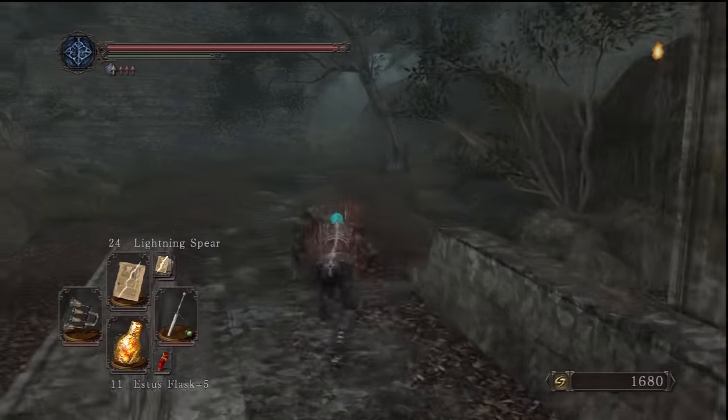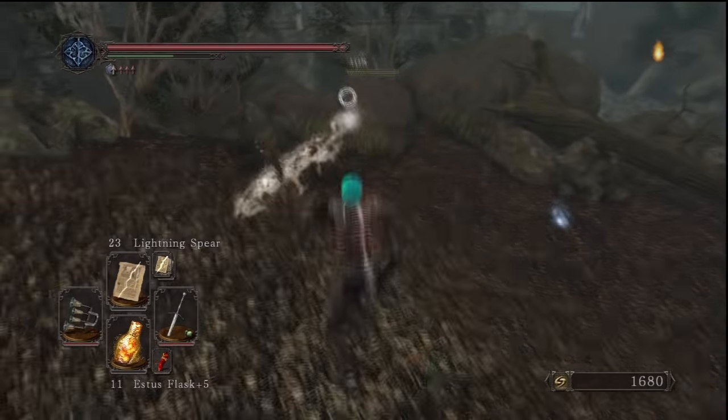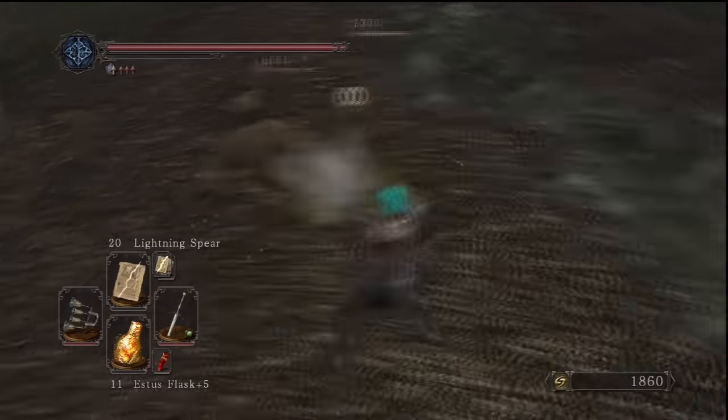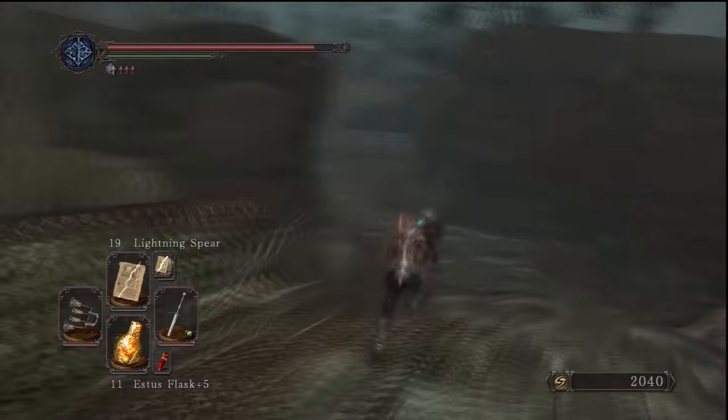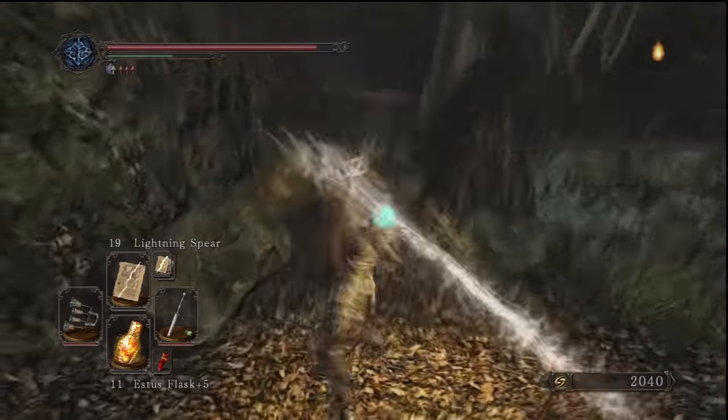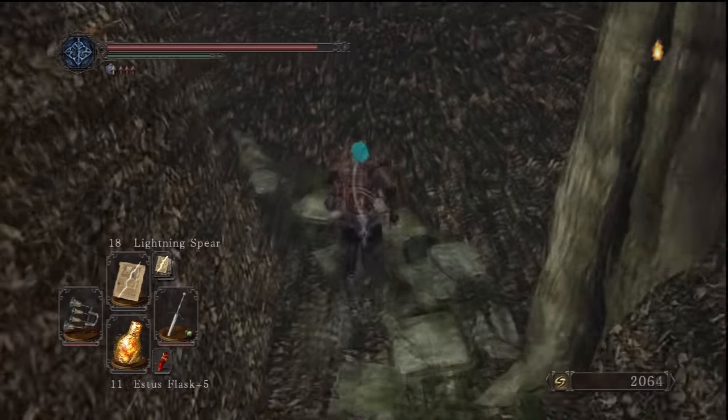Welcome to another episode of 100% Walkthrough Dark Souls 2, where today we're finally going to be going to Drangleic Castle after fighting the 4 Archdemons. In the last episode we killed our 4th and final one, which was in Brightstone — the Duke's Dear Freja I believe she was called. It was the spider.